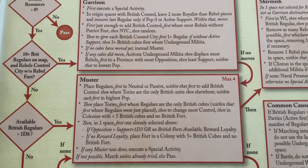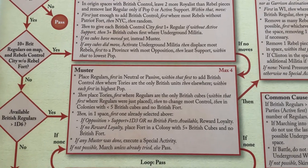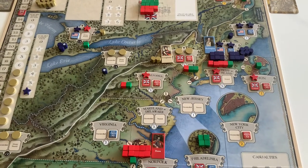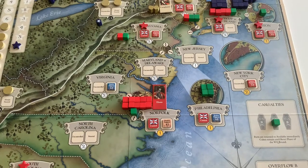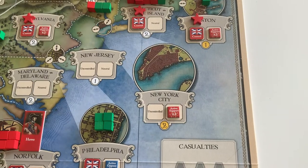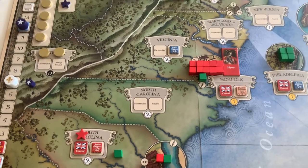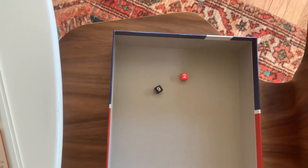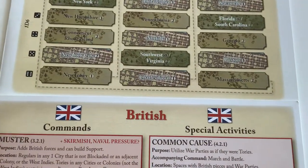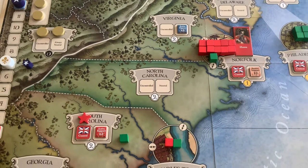For placing regulars, the priorities are: first in neutral or passive spaces — within that, first to add British control, then where Tories are the only British units, then elsewhere, within each first by highest population. Given the board state, British bot will choose a neutral or passive space where adding six regulars gives them control, targeting the highest population. There are two-population spaces that qualify: Maryland/Delaware and North Carolina. British bot rolls a 6-2, giving Charlestown, then following around we get North Carolina. So British bot puts six regulars in North Carolina to take control.